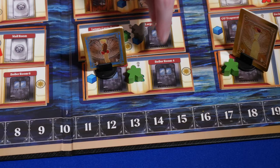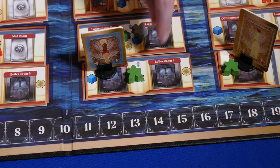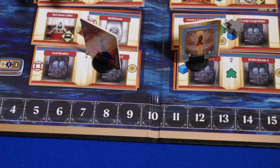To finish setup, choose a starting player and then in clockwise order, each player places their character standee on one of the rooms in the bottom level of the ship and takes one component adjacent to their room: a passenger, lifesaver, action cube, or star token.